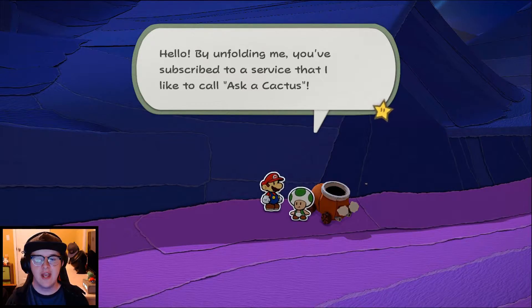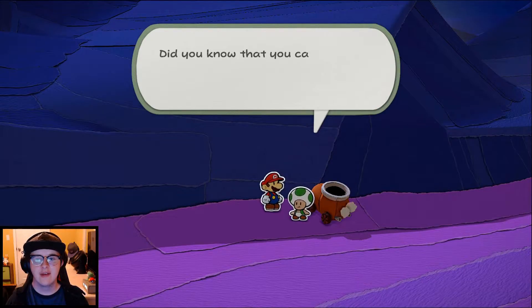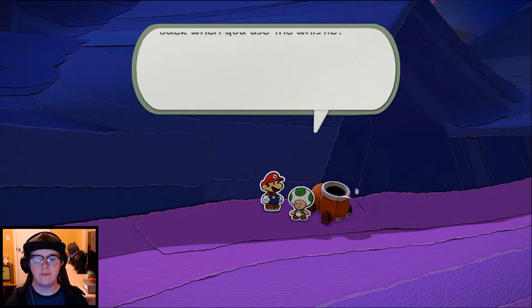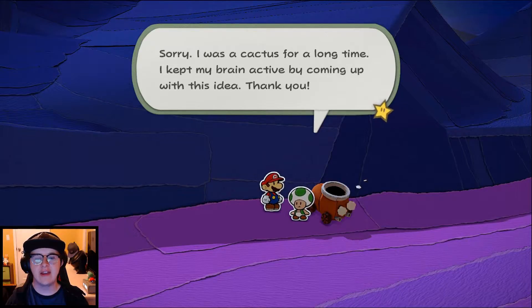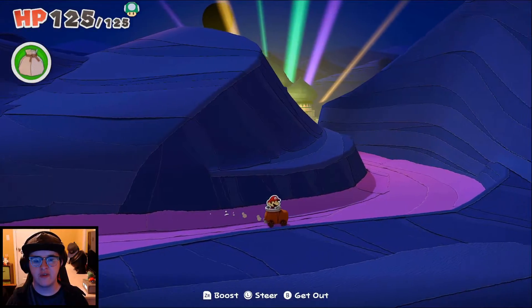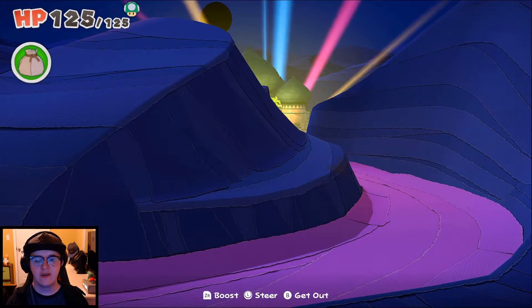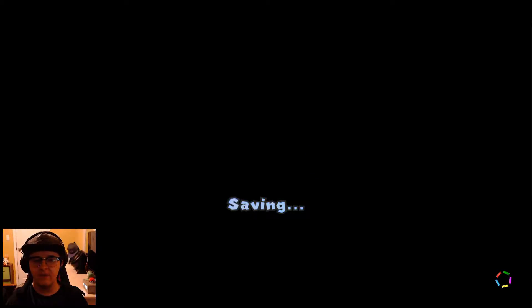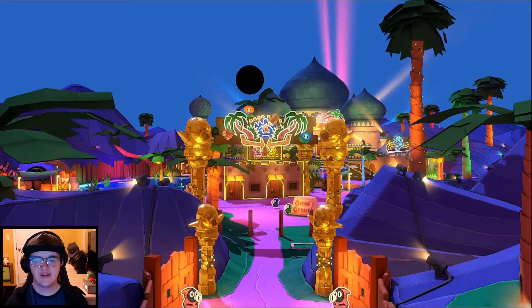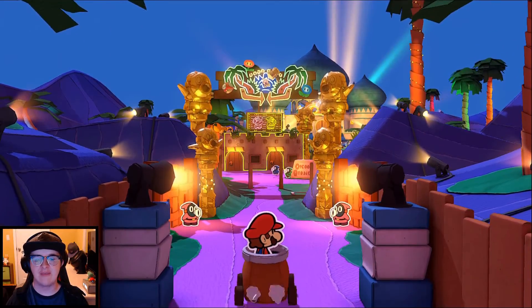By unfolding me you've subscribed to a service that I like to call 'Ask a Cactus.' Did you know that you can leave a boot car anywhere and it will come back when you use a whistle? Yeah, I kind of knew that. Sorry it was a cactus for so long - I kept my brain active coming up with this idea. I'm guessing every toad and person around here has a boot car like this. It's a pretty cool contraption. But it reminds me a lot of Mario Kart, and I like Mario Kart references since that is a game I like to play a lot.